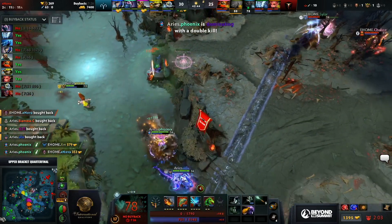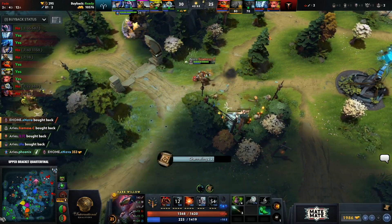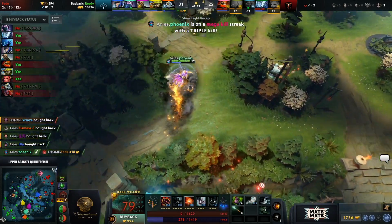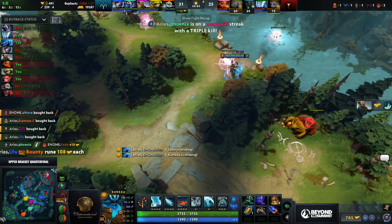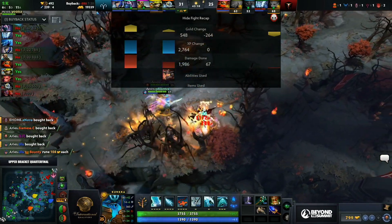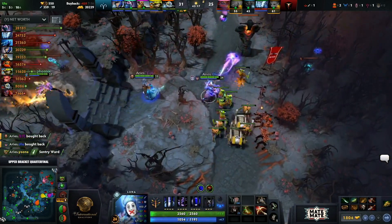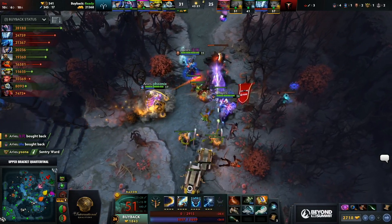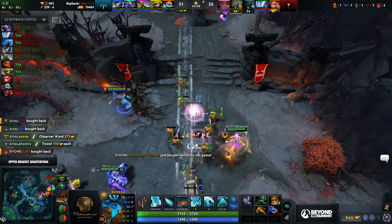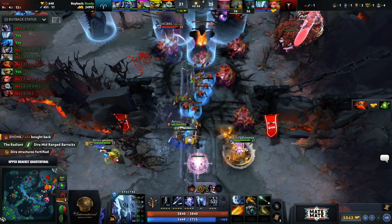Fade getting caught — at least he's got buyback. Phoenix makes the run and gets the kill. A lot of buybacks needlessly committed by Aster. Now they're probably feeling like they can do something with this. They want to get Mega Creeps — can they? Refresher Orb on Razor not yet. They've gotta defend this last piece somehow. Maybe Specter needs to use her buyback for it. They're going to fight this back — they have Glyph. Confident in fighting with Bramble Maze and Radiance. XM might set up Sylar — just using that Stormcrafter. He did pick up Skadi.